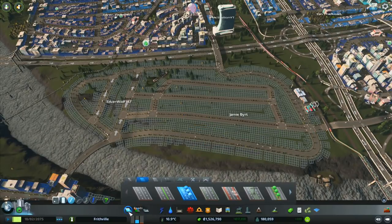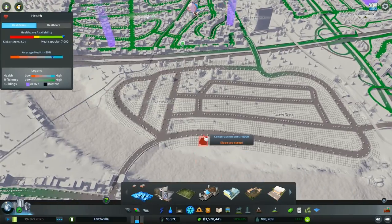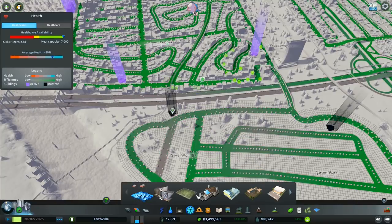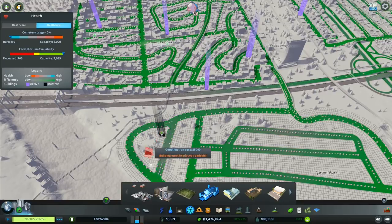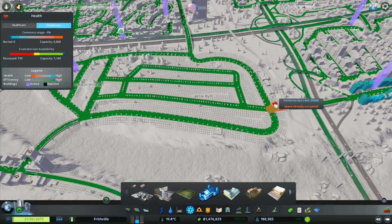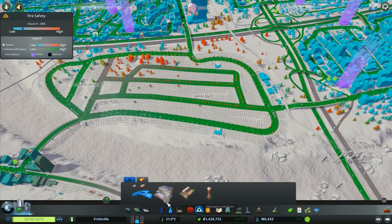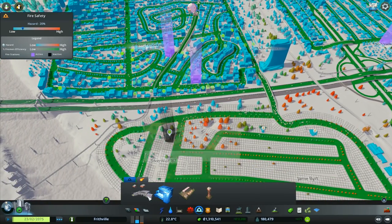Water I've already got covering all of that, which is excellent. Healthcare - we're going to put in a couple of these little clinics. I'll put one there, one there, and one up over there. Also some death care - I'm going to put a crematorium in there and one over this way somewhere. We could do with another one up here somewhere. Then we're going to go to fire - I'm going to go for a big fire station, drop one in there and put one up there.